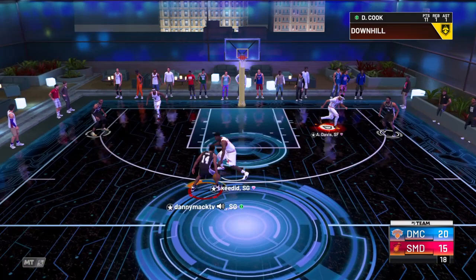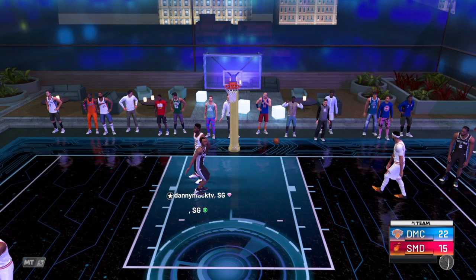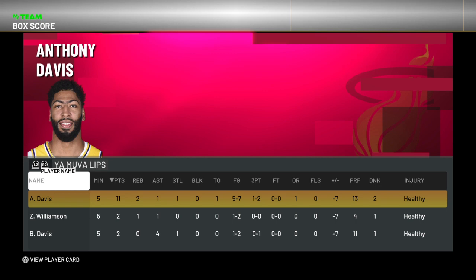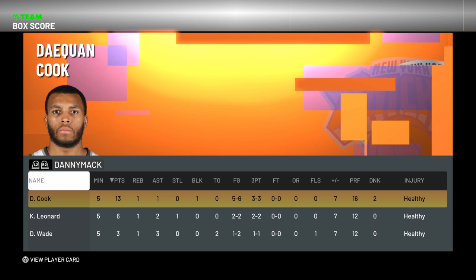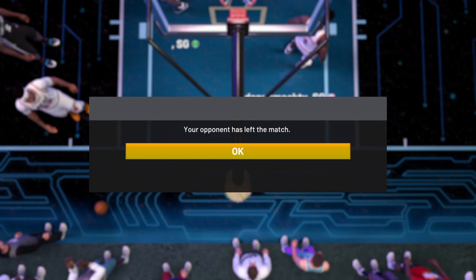Oh yes, Daquan threw it up over Zion — we will take that every time! Let's check out the final stats with Daquan: 13 points, one rebound, one assist, one block, three for three from three-point range, five of six from the field. He's definitely a really good shooting emerald card. We won the game by seven, it was 22-15 — we'll take that every time.